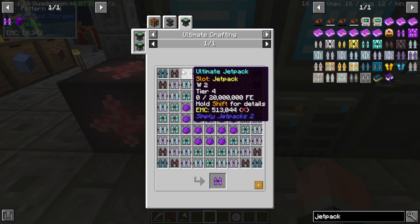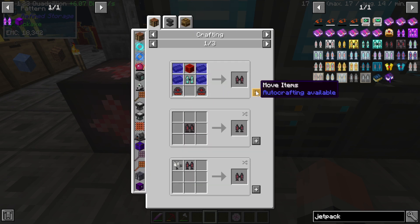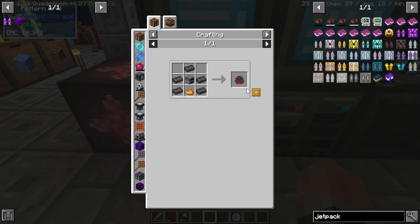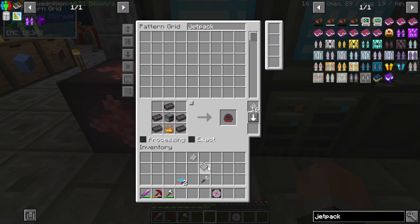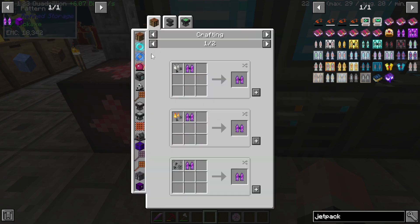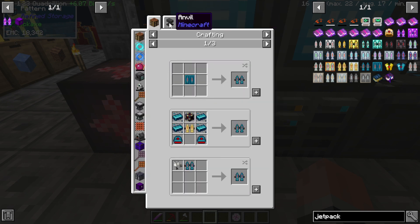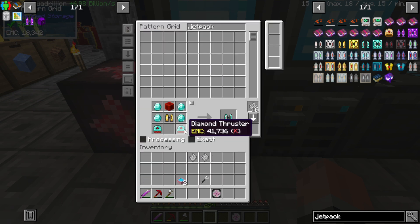Let's start with the Netherite. We're going to need to make this as well as the thrusters. Nope — let's do the Diamond. Actually, let's start with the thruster.